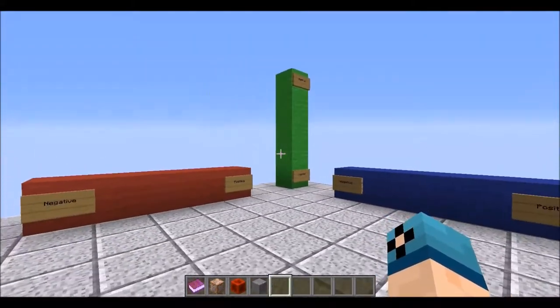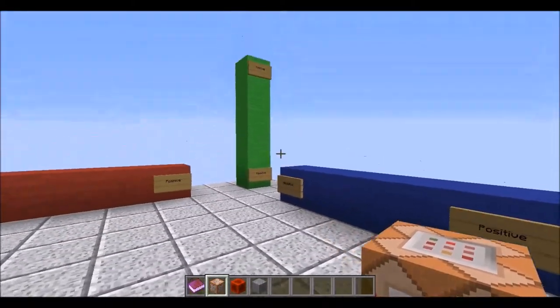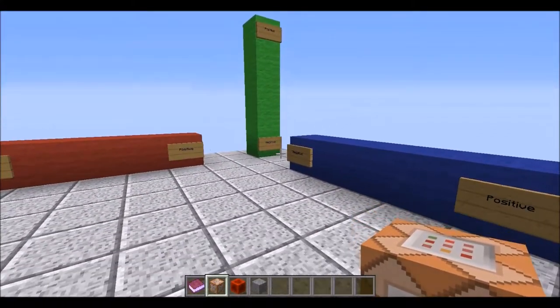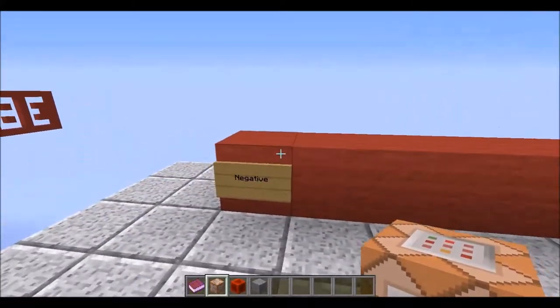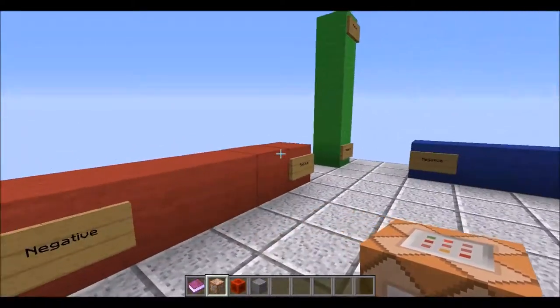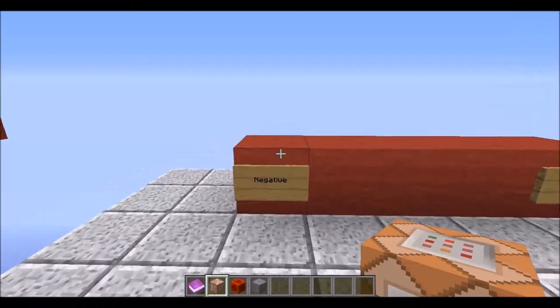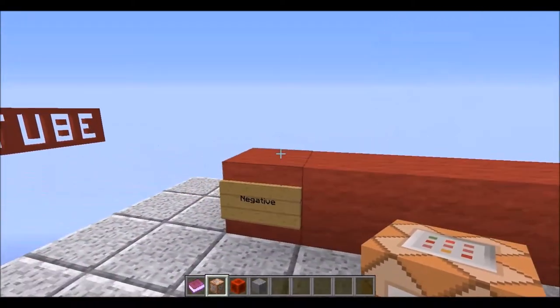Knowing this is vital for understanding in what direction your command blocks are going to be firing. If this red wool right here was a line of redstone blocks firing a whole series of command blocks, these command blocks would fire from negative to positive.